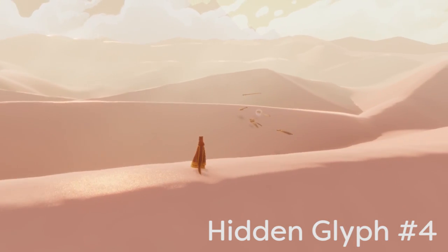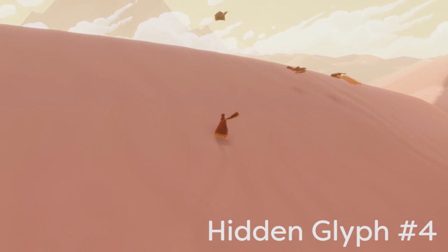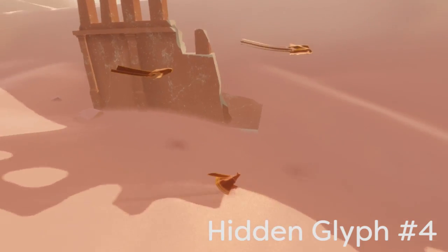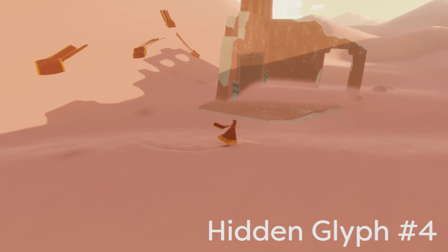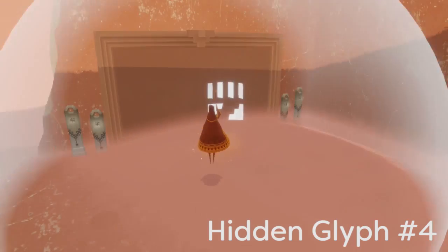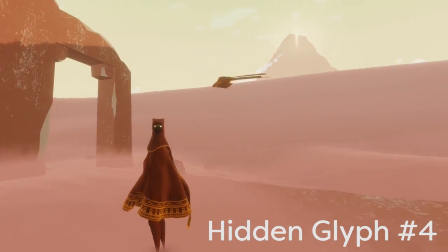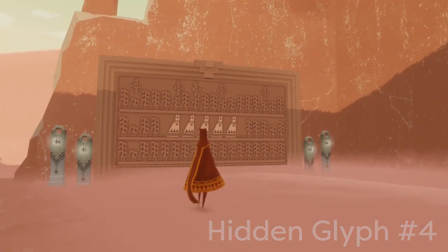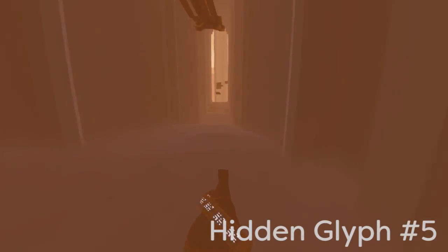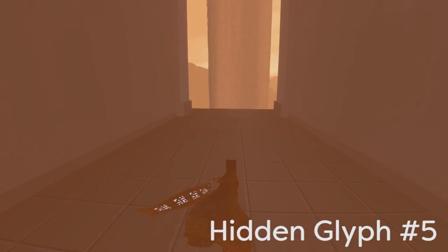For glyph number four, go back right to where you started for the last glyph, then follow the cloth creatures — they'll lead you in the right direction. It's just over two sand dunes and you'll find a really small building, which will be hidden glyph number four. That one can be a bit tougher since you can't really see it unless you're on top of a sand dune, so if you're getting lost just try to find a high point.